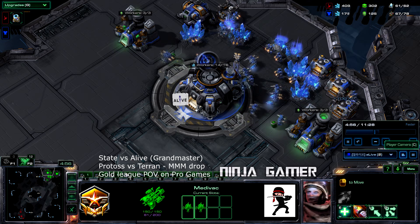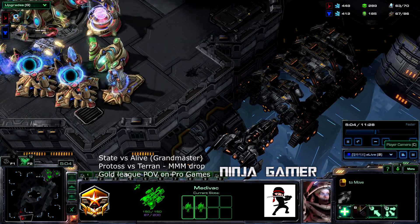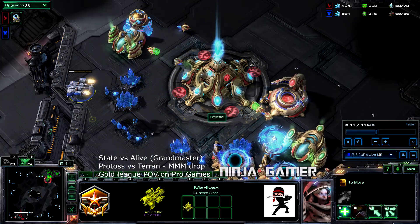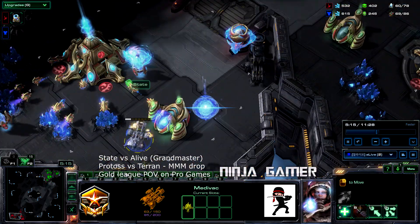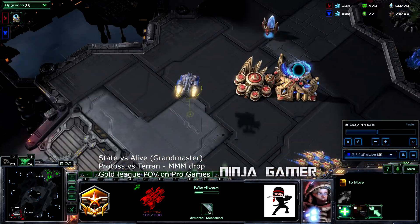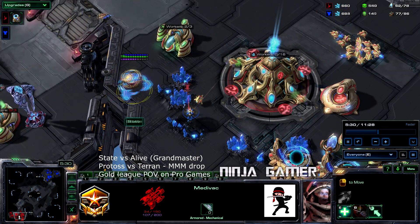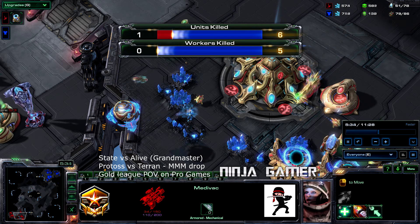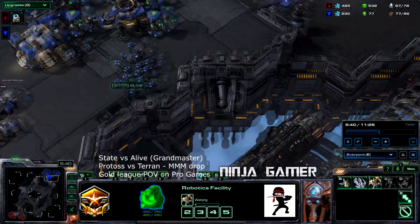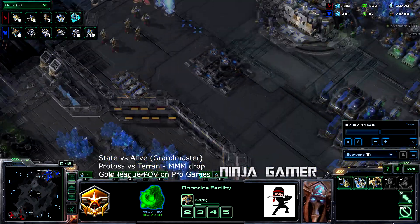He kind of has the adepts going in, then boosts at the last second, drops them, and wow — the opponent responded really fast to that. He's just trying to get out of there, which he is able to do successfully. He does go ahead and kill five workers, and he has that observer going out in the meantime while red is scouting around.